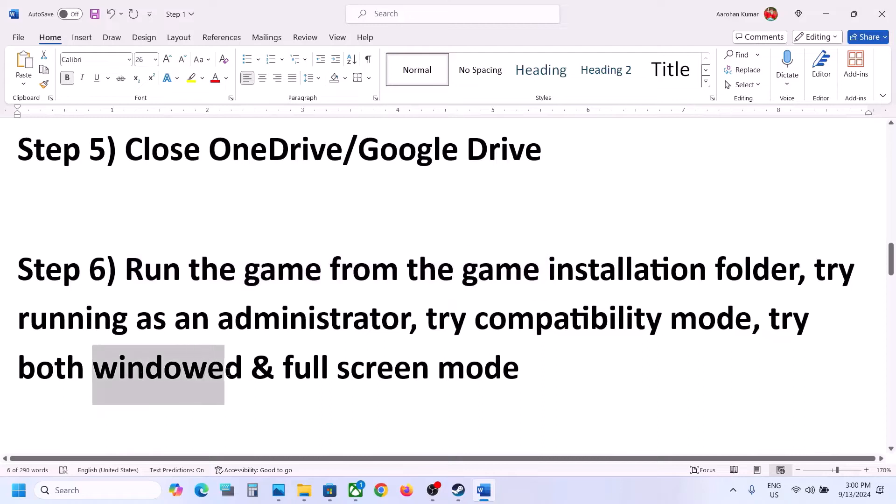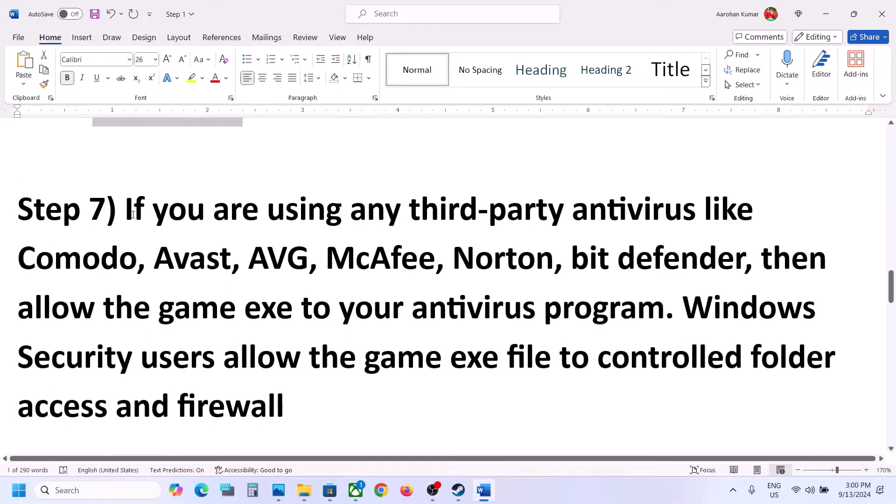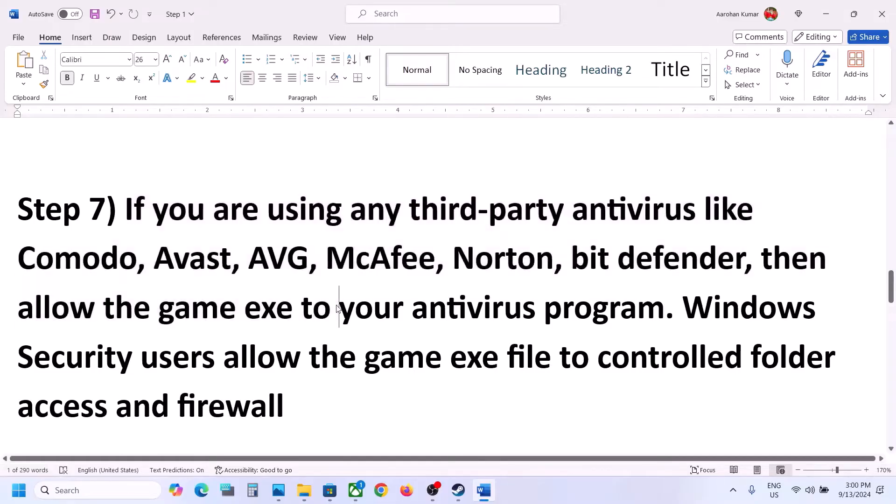You can also try Window mode in settings. If that does not work, open the settings file and select Window mode and then check.